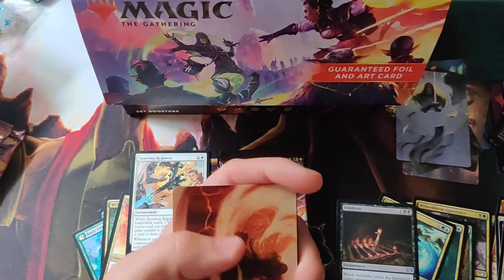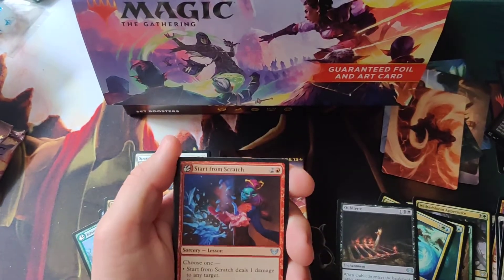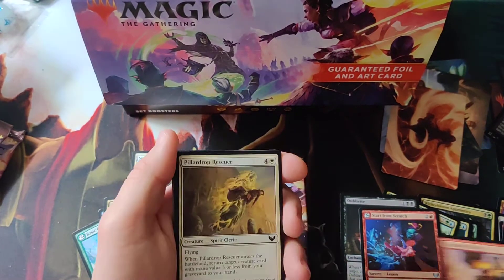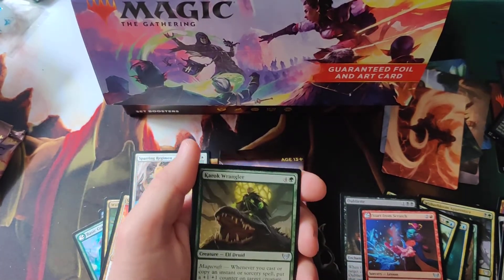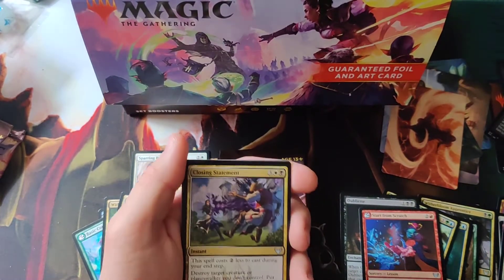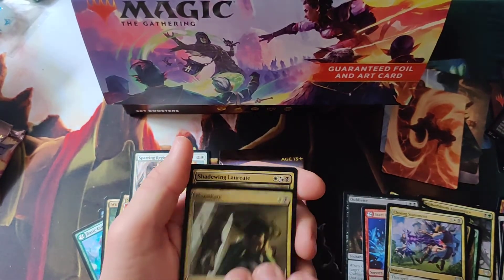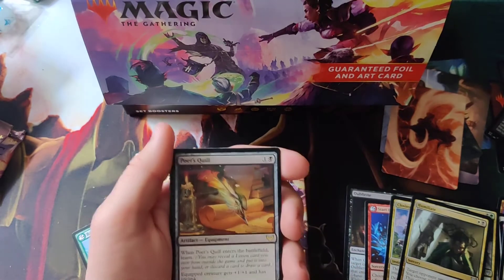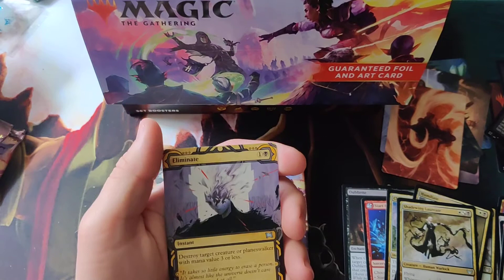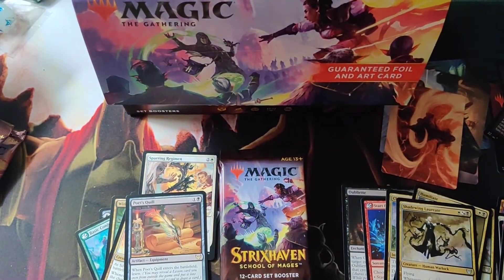Pest Token in the back. Nice little art card again. Mountain, Start from Scratch uncommon lesson, Fuming Effigy, Power Drop Rescuer, Karoic Wrangler, Tenured Ink Caster, Closing Statement. First uncommon Humiliate, Shadwell Accurure, and Poet's Quill. Eliminate and Heated Debate foil.